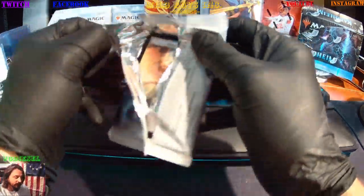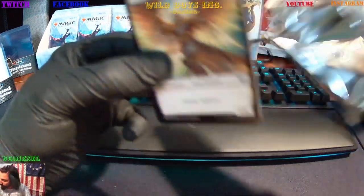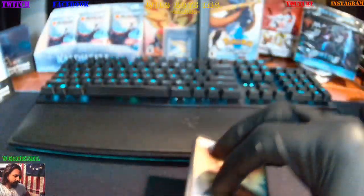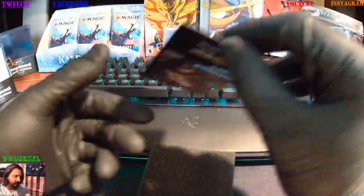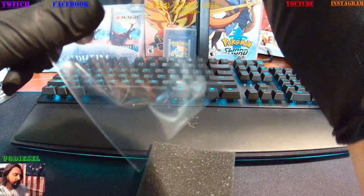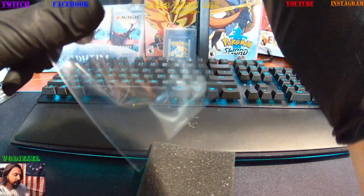Here we go! We do have a token. My printer decides to clean itself now. Angel Warrior up first — seen that Flying Vigilance before. Then we're going to get Niko Aris, 63 of 81 in the art series. There she is throwing spears and you can see the reflection of dead people on it.